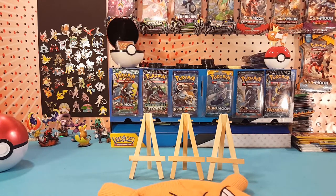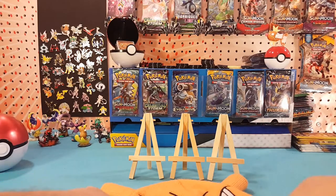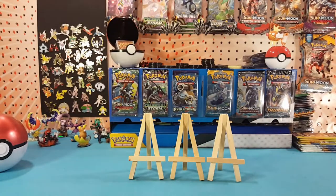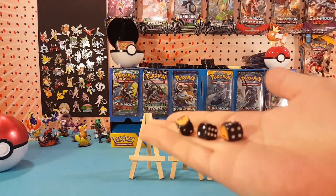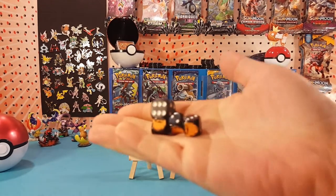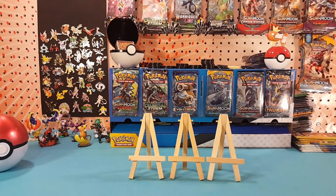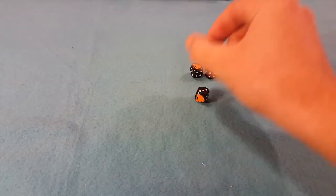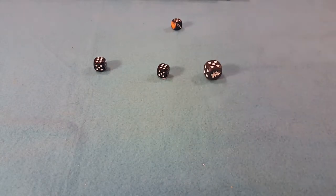What's up guys, I'm Matt and today it's time to let the dice decide what packs we're going to pick out. So we get the lucky hat on and we've got our dice, but instead of three today I think we're going to add the big one in. We will do four out-of-focus dice. Let's roll them! We are going to roll the three small ones first — two sixes and a five, and the big one, another five.